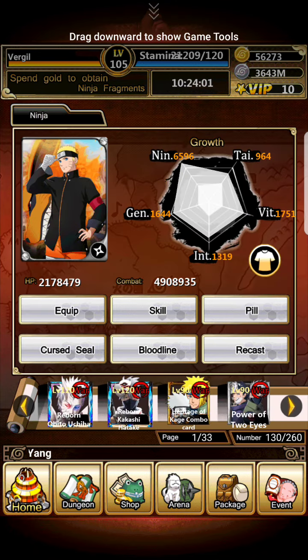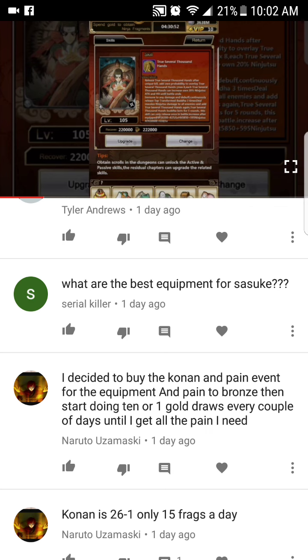For the best equipment for Sasuke: his tier 4 items plus anything that increases ninjutsu attack is best — he's built to deal damage. However, I'd strongly urge you to equip him with a lot of dodge or hit. In PvP, high dodge is extremely powerful — I've seen weaker cards destroy stronger ones simply because they had high dodge and the enemy had low hit, making the stronger cards useless.